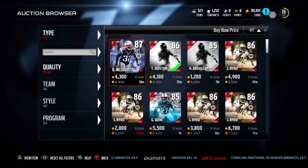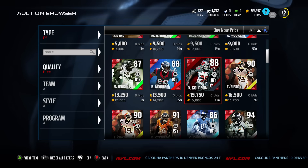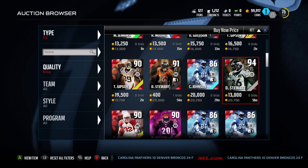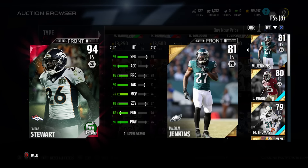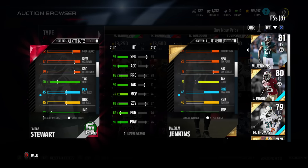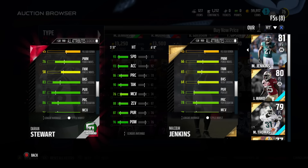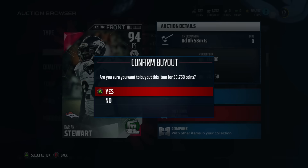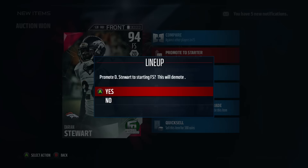Free safety — let's check this out, there are some really nice safeties out here at a cheap price. There's a 94 overall for 20k — holy moly I gotta check this out. 93 speed, 93 acceleration, 86 play rec, 88 zone, 96 hit power. How tall is he? He's short, he's 5'11. His man coverage is buns but his tackle is really good. 83 block shed — okay, he'll be good in the run game. We're gonna get him. Boom, 20k gone. That's ridiculous — I think that's a snipe. Promote to starter, boom.